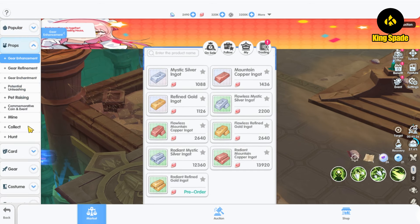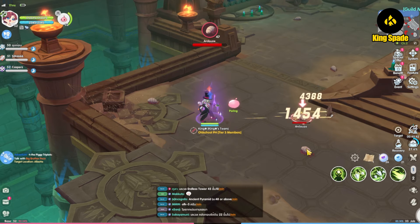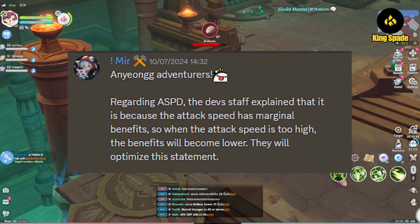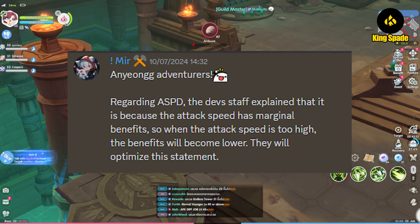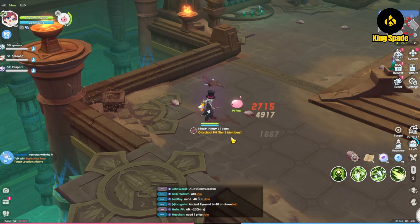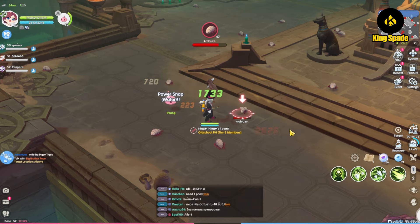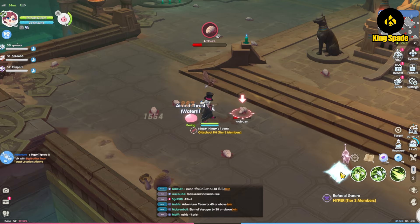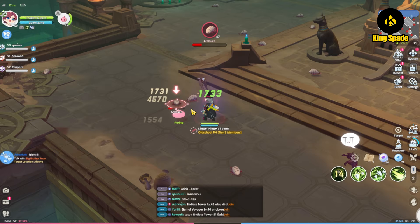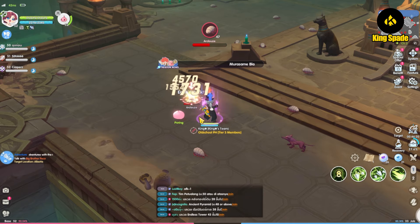Some more important issues that players were hoping would be fixed were not addressed in this update — specifically the attack speed stat. The game had previously revealed that attack speed does not have a linear gain as players thought. This indicates that attack speed in Ragnarok Rebirth has a soft cap, or what players refer to as a diminishing returns effect, meaning a high attack speed stat value does not translate to a noticeably faster normal attack speed.